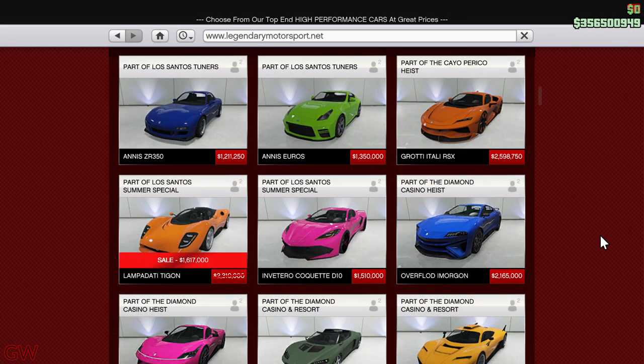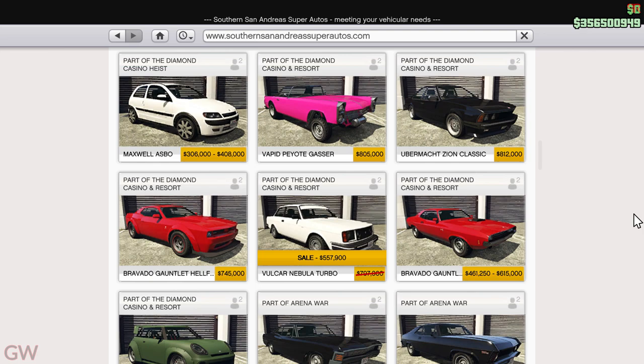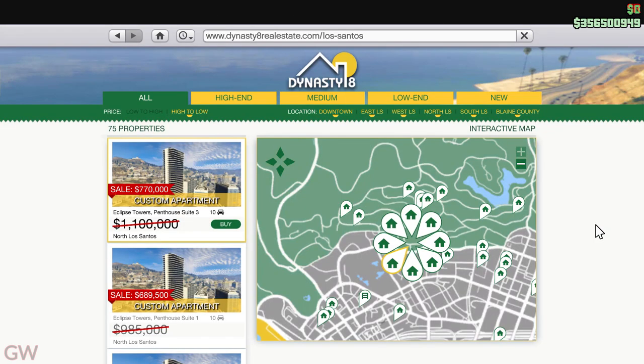Moving on to the discounts going on for this week: we have the Lampadati Tigon on discount, then there is the Pfister Neon also on sale, and finally there's the Völkner Nebula Turbo on discount too.